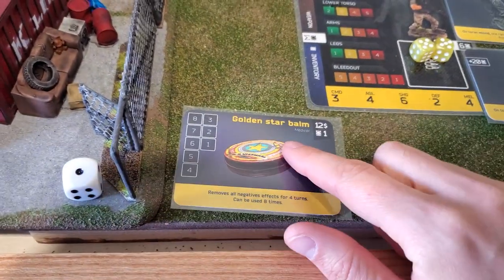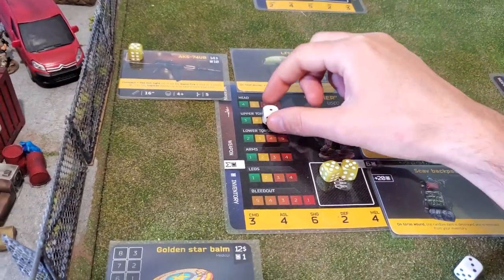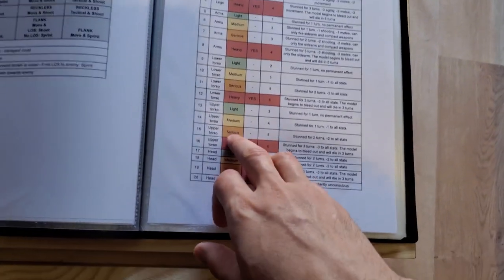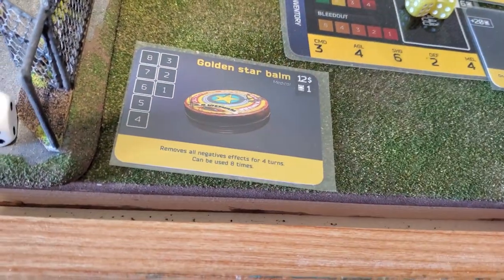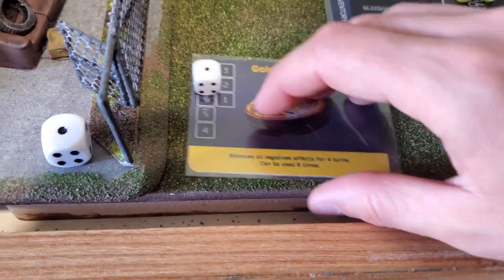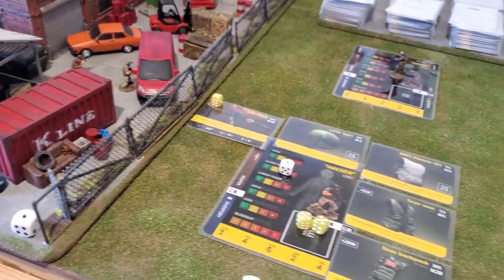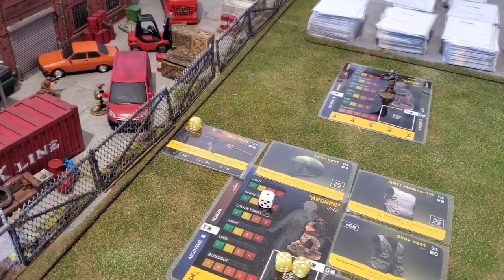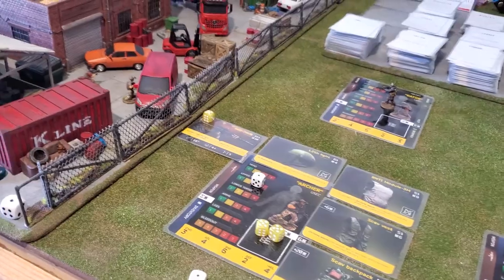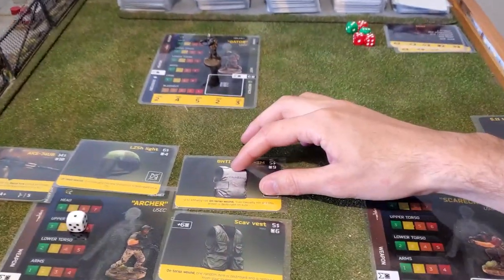Here I even have a card like a Golden Star Balm. This removes all negative effects for four turns. So let's say I have a pretty bad injury — I'm not bleeding out, but I still have maluses. Like on the upper torso, a serious wound gives minus 2 to all my stats, which is pretty bad. Well, at any moment I can use that, switching from 8 to 7, and after that all negative effects are removed for four turns. That's a pretty cool boost if you don't have better medical equipment. Also, healing yourself is done in the combat phase — you don't usually do that in the middle of a firefight, except to remove bleed out since that can cause you to die.